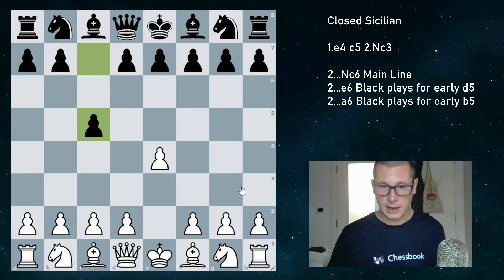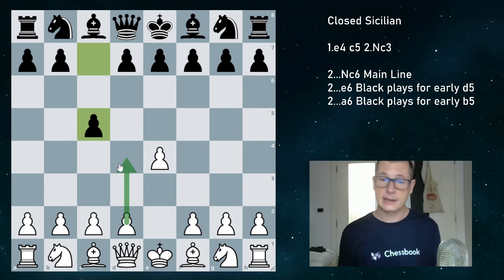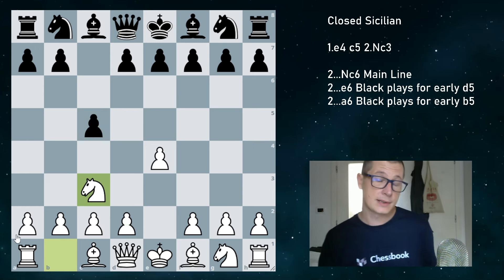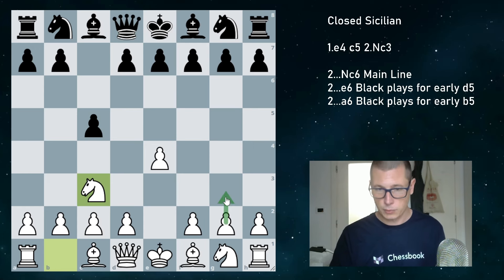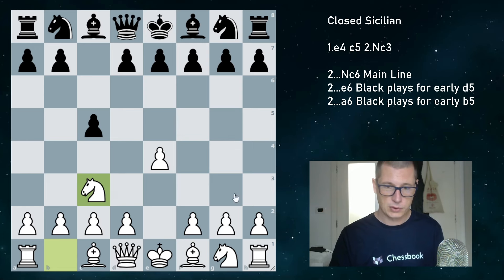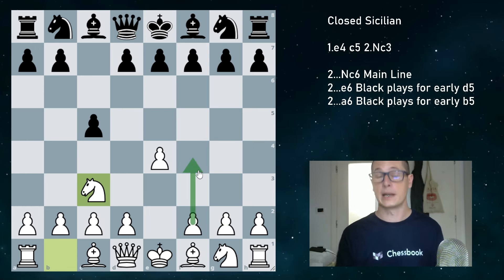After c5, when you play Nf3 you don't necessarily have to play d4 going into an open Sicilian. If you plan to play the closed Sicilian, you normally start with Nc3. First, in some fianchetto lines you want a bishop on g2 not blocked by the knight. Secondly, this knight may wish to come to e2. And most importantly, people play Nc3 instead of Nf3 so they can play f4 in some positions — you cannot do that with a knight on f3.